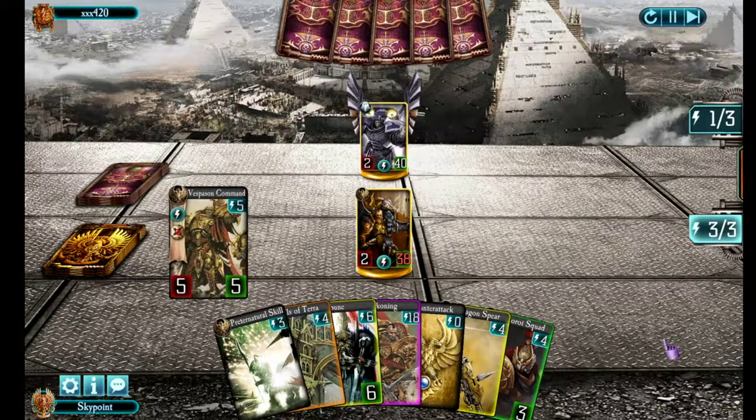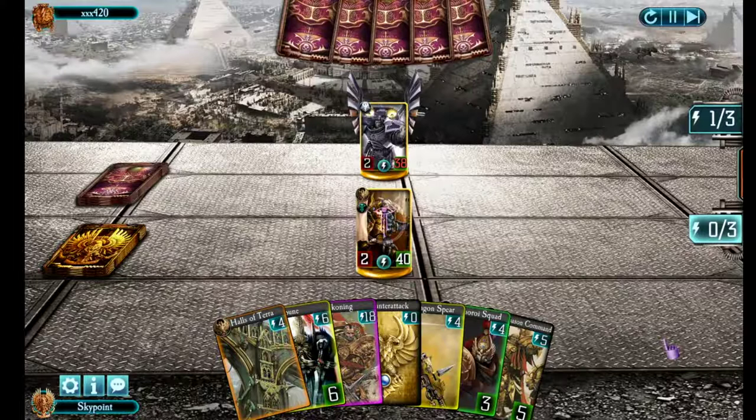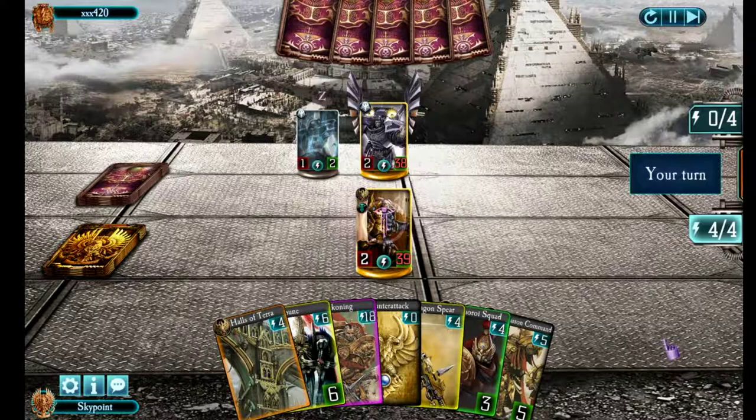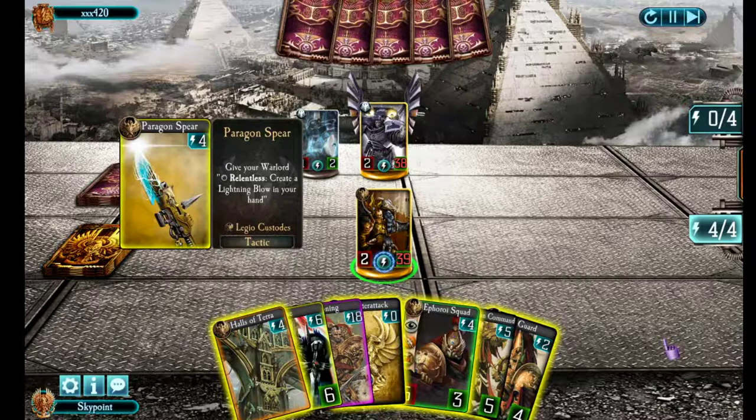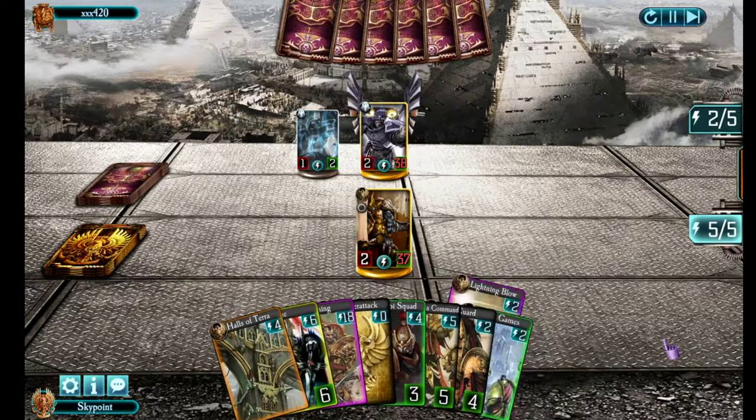He's continuing to ping me. I'll just attack him and use Preternatural Skill to give myself a little bit of invulnerability. My hand size was starting to build up and I was concerned I'd have too many cards. This deck has relatively little anti-stealth apart from two Auric Mortalises. Let's get Paragon Spear out — that'll be important later. Not going to spend too much time attacking at the moment. He chips away at me and now I'm behind on health.